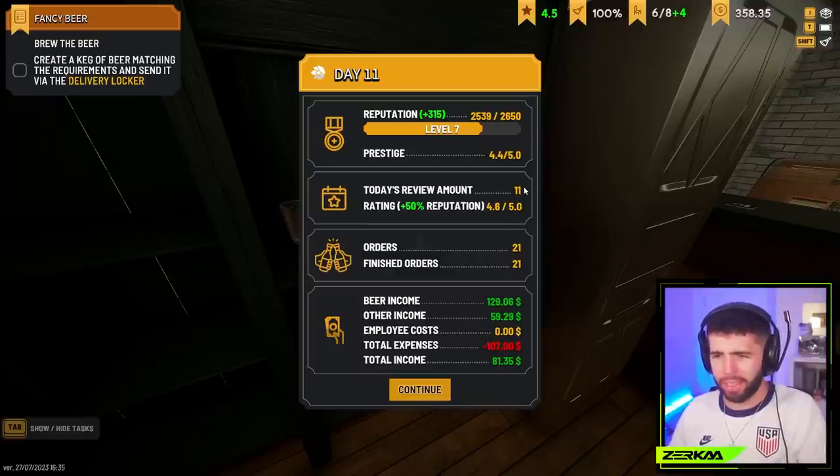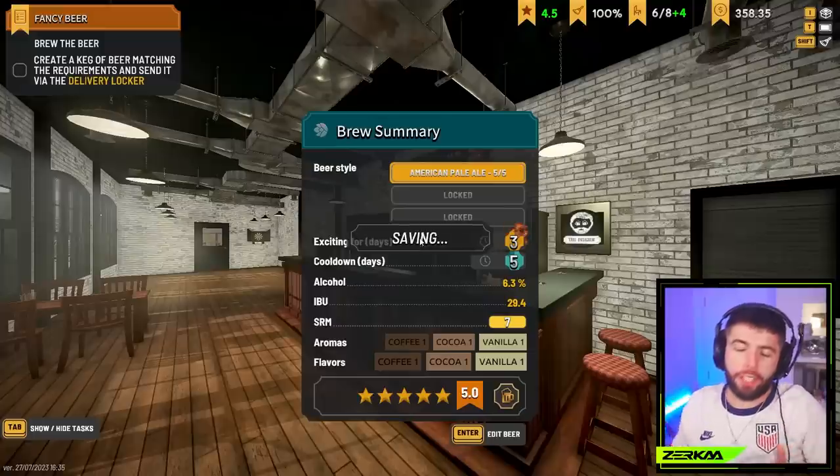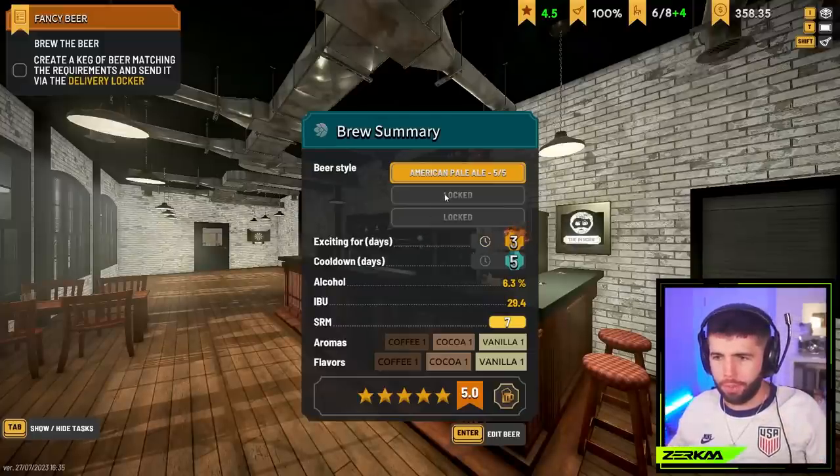11 new reviews though, 21 finished orders, and a profit. I'm at level seven. Our rep has gone up quite a bit - rep going up I think obviously unlocks different stuff, like furniture, different missions and stuff. Brew summary - so APA is it fancy? It's five star - what determines if it's fancy?